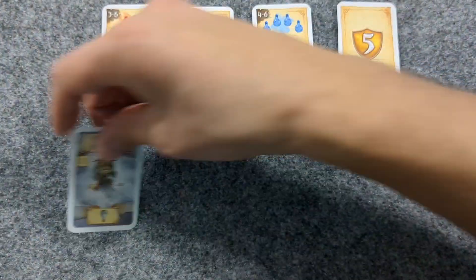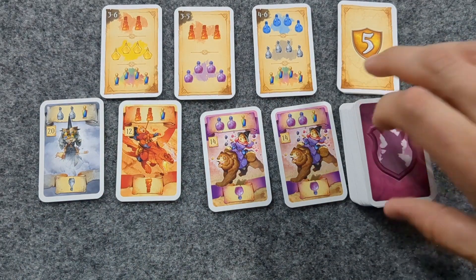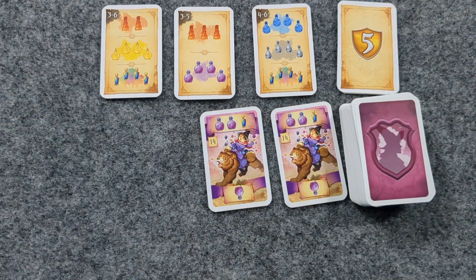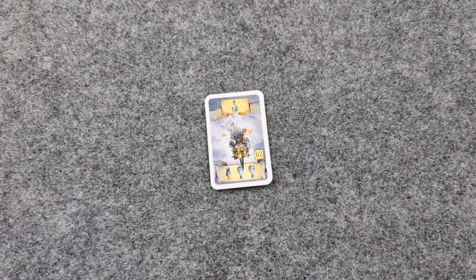Place one card in the center of the table per number of players — so for a 4 player game, 4 cards — and place the rest as a draw pile beside that. Then, starting with the oldest player, each player will take one card for themselves and place it in their play area upside down, which is referred to as cowardly.